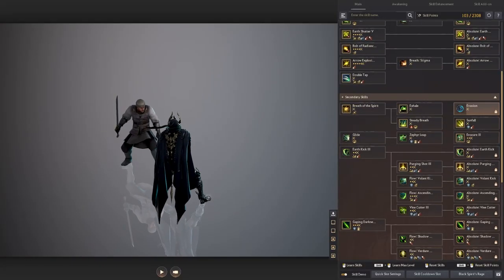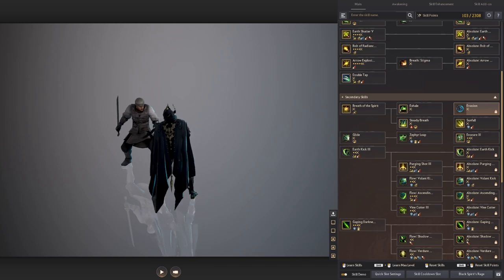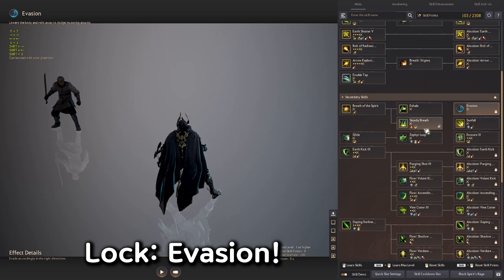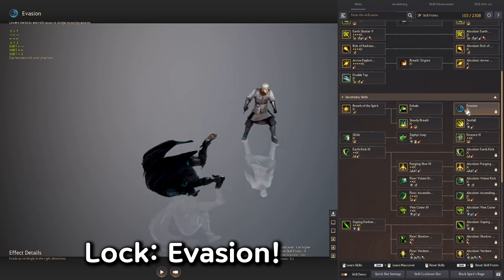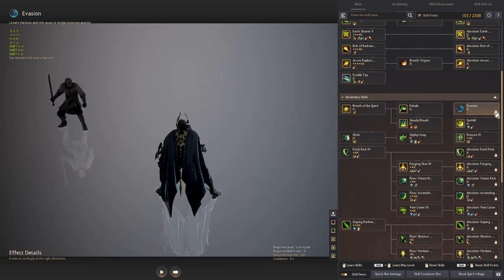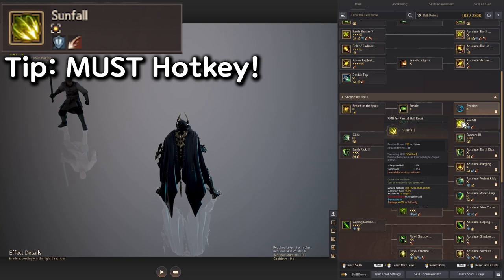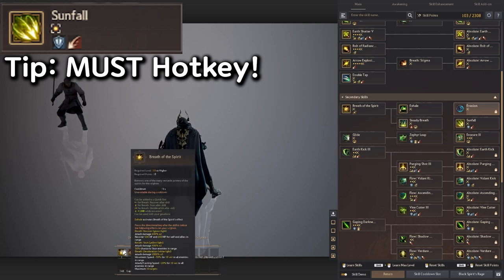Let's talk about secondary skills and what skills you need to lock. First, evasion — you want to lock this because it doesn't have any super armor, forward guard, or iframes, so it's a very useless skill. To lock it, go to the bottom right, hover over it, and click the lock button. After that, Sunfall is really good damage — you want to use this on a quick slot, as that's the only way to use this skill.